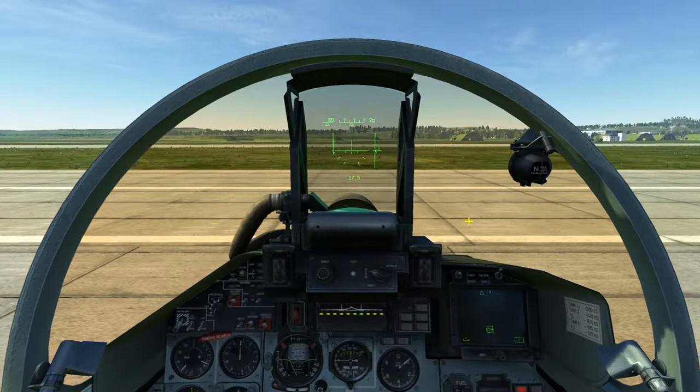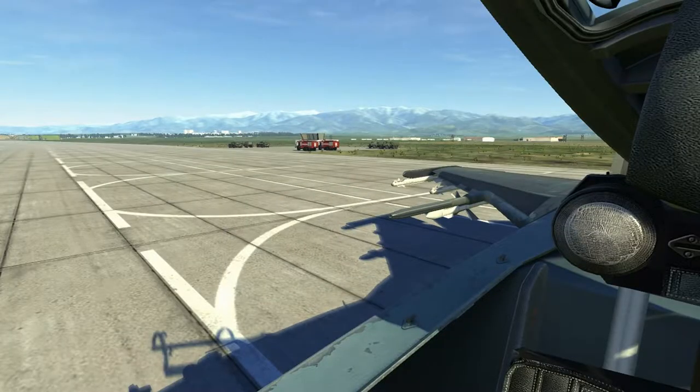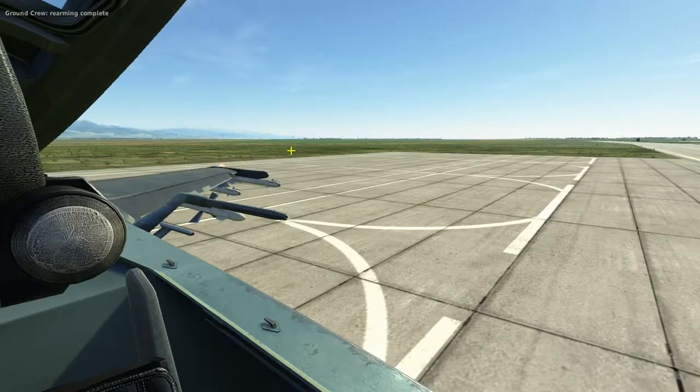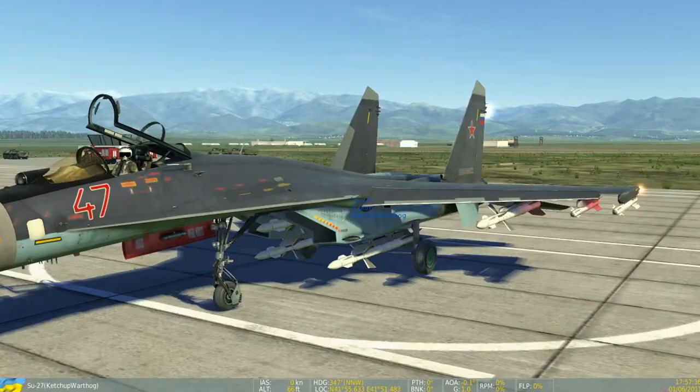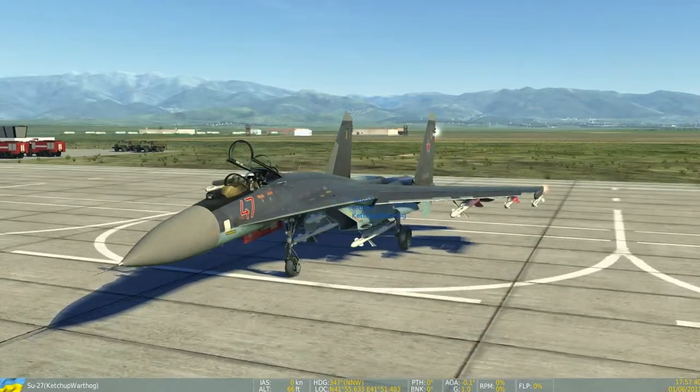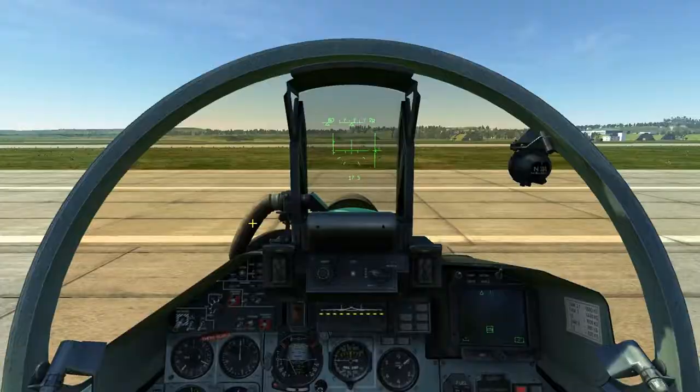While we're waiting for the ground crew, I'm going to turn on the wingtip navigation lights by pressing Right Control and L. You can see on the right side there's the green light, and the red light on the left wingtip. The ground crew just announced that rearming is complete — and yes, we're now loaded with our air-to-air loadout.